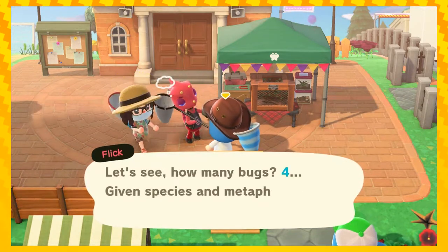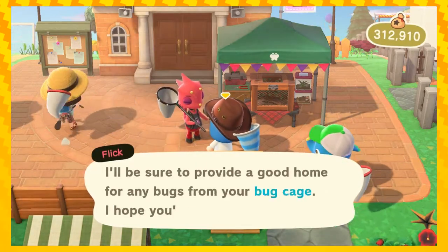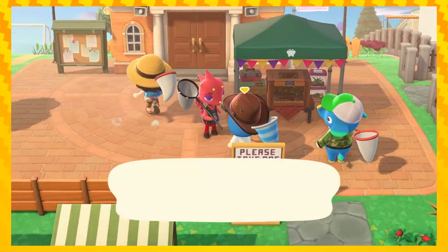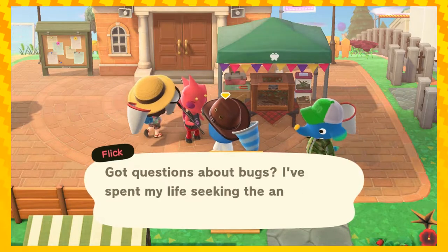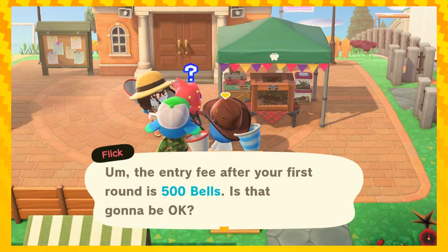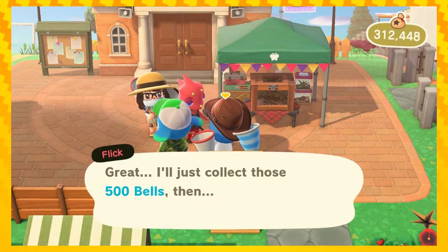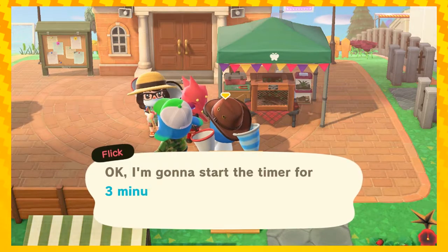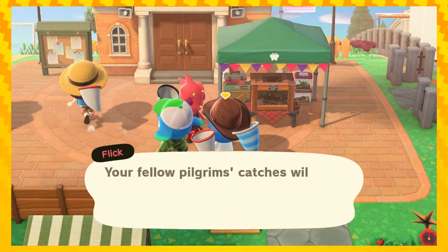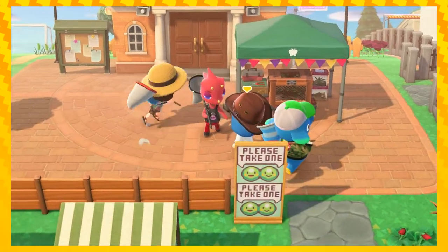Now, this is a complaint that I know a lot of people have had with this Animal Crossing in particular — it's just like, why are there so many damn menus? There really are, there's too many. Well, that's not the problem really — why are there so many dialogue boxes instead of there just being more menus to make it all quicker? Yeah, I get that too. I do hope that they streamline some of this.